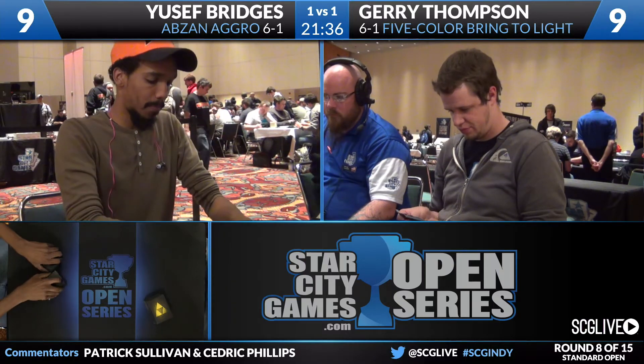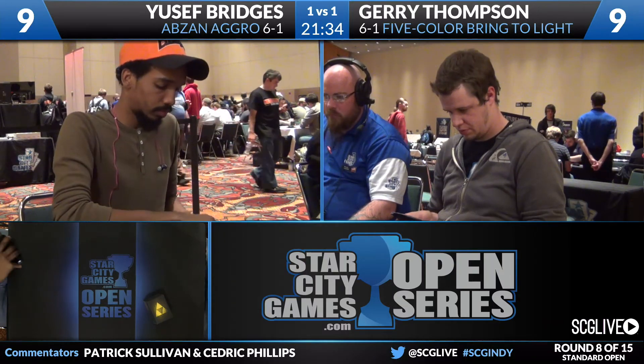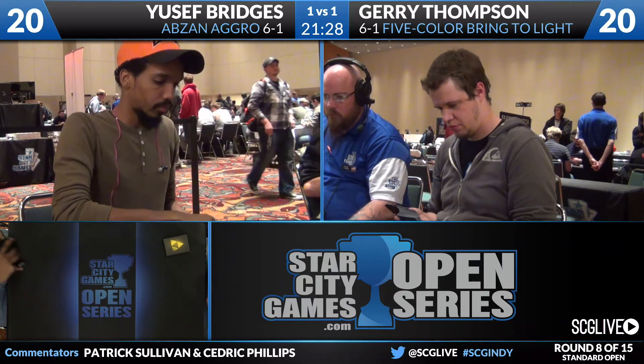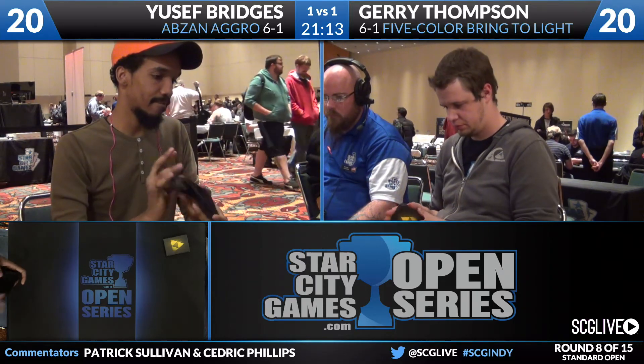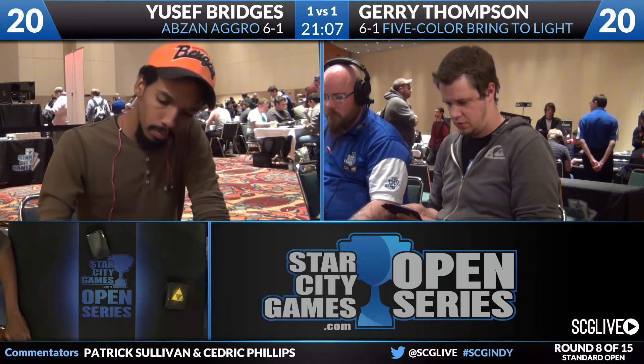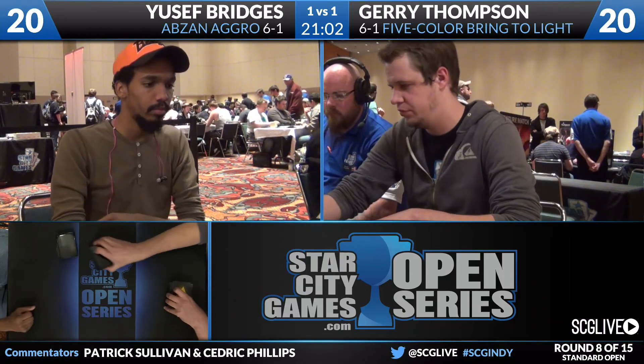Let's take a look at the sideboards. Bridges has three Ration Clerics, three Duresses, two Despise, the Valorous Stance, two Silk Wraps, two Utter Ends, and two Evolutionary Leaps. It's tough because I don't know what you want to board the Hangerback Walkers out for. I think the Evolutionary Leaps, the Utter Ends, the Valorous Stance, and the discard spells are all fine — he's got a lot of cards he could potentially bring in. If he wants to bring in Evolutionary Leap, I think you have to leave in Hangerback Walker.